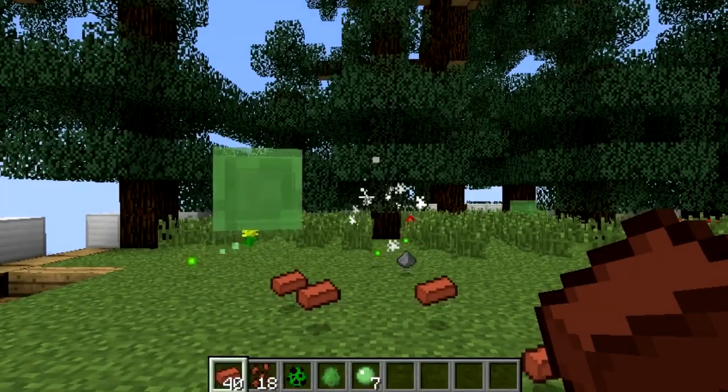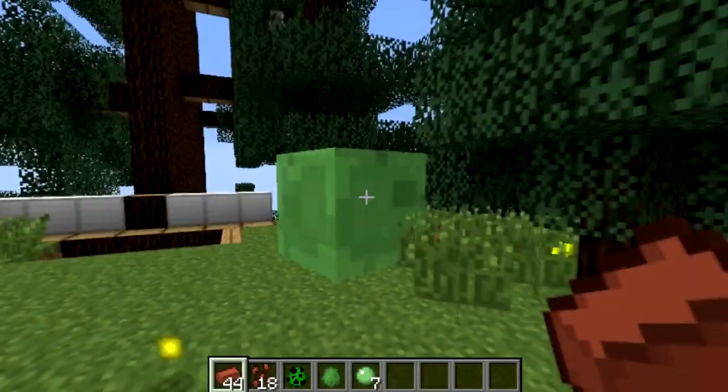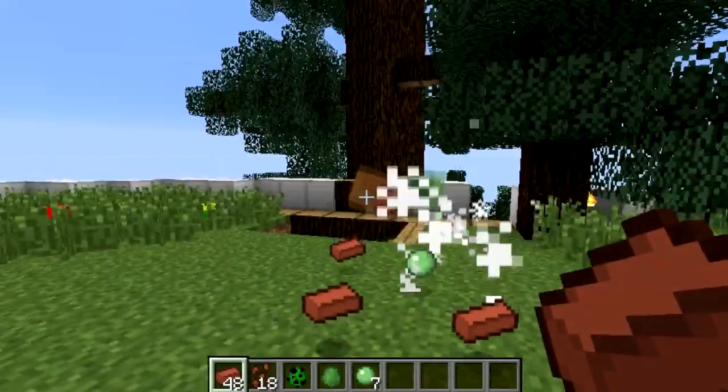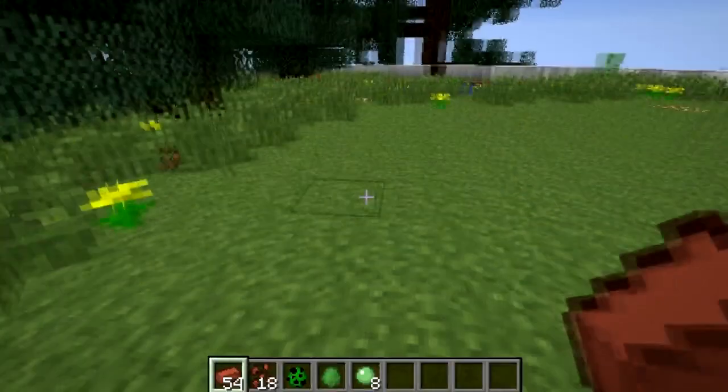It takes 4 bricks to kill him because the bricks do 3 hearts of damage. They're normally crafted bricks and all you need to do is press the right mouse button and you throw away. It has the same animation and sound as an egg being thrown.